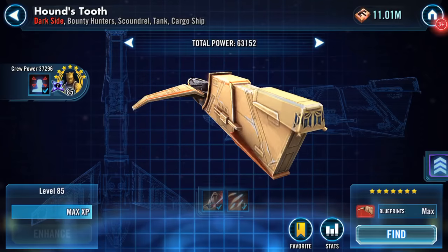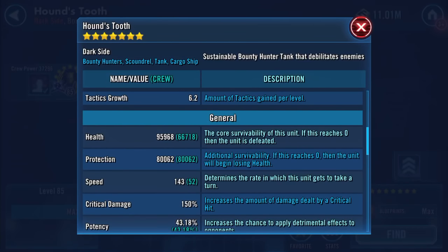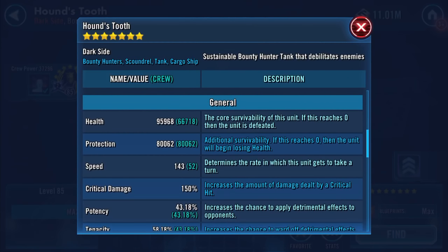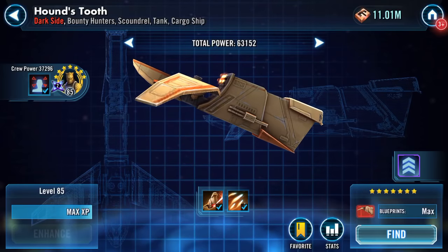If we go quickly to the ship, I think we'll find nothing has actually changed — oh no! 95,968 on the health, 80,062 on the protection, 143 on the speed. So stats did change.